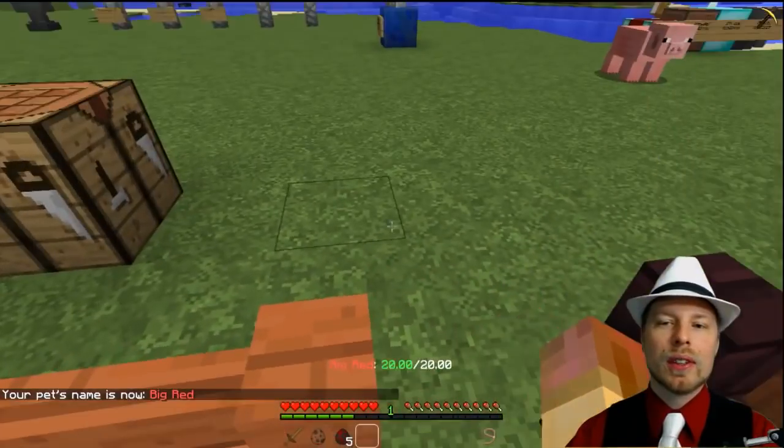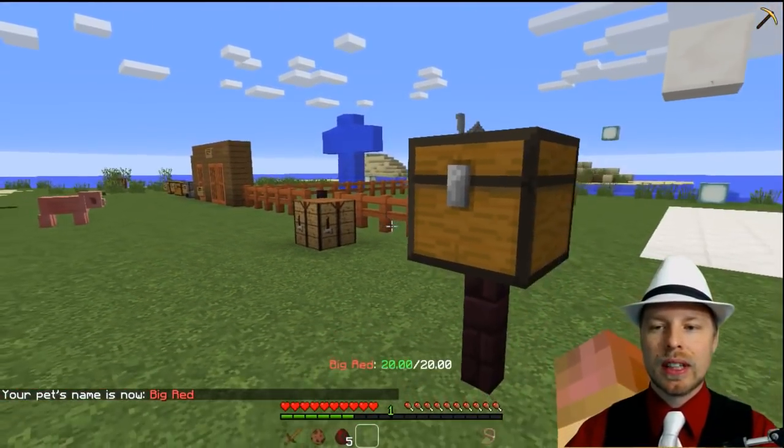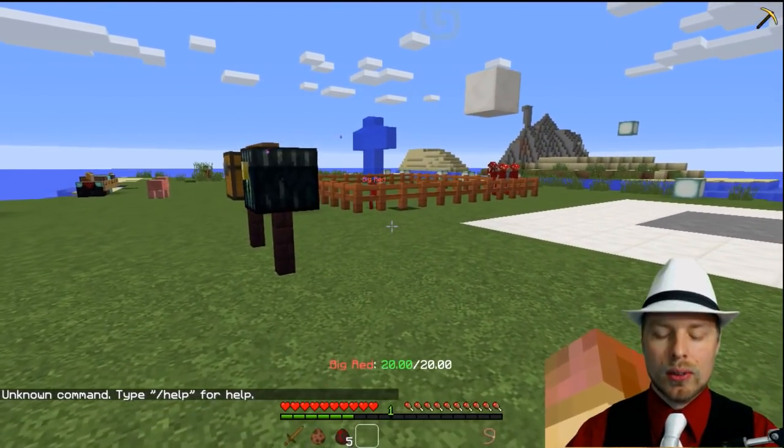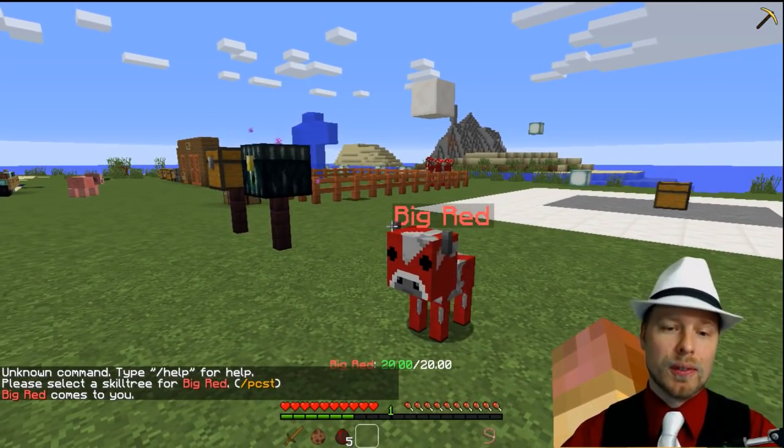So now he'll follow you around off and on. But if you go somewhere where he can't follow — let's say he's stuck — we can just do /pcall, and he'll follow you around. That's /pet call.